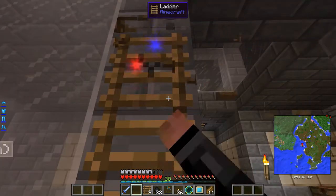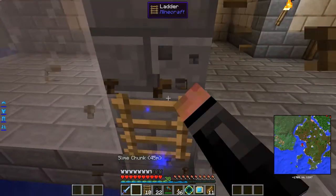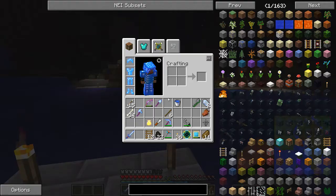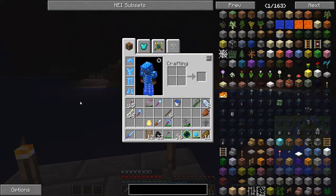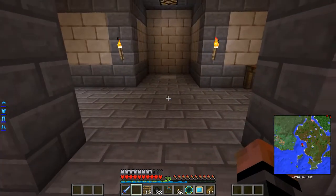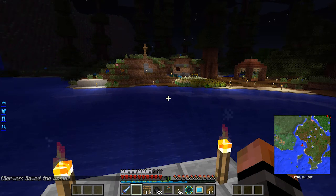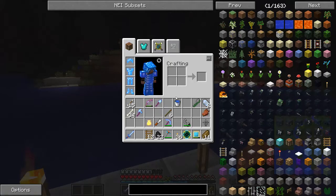Let's see if we can get into anything else today. I want to get an enchanting station going — I have so many levels and so many things I need to do. I need to build a new suit, but I want to do it in a more convenient way.